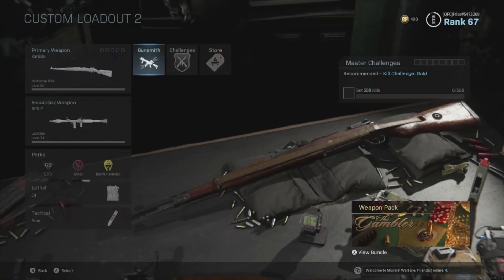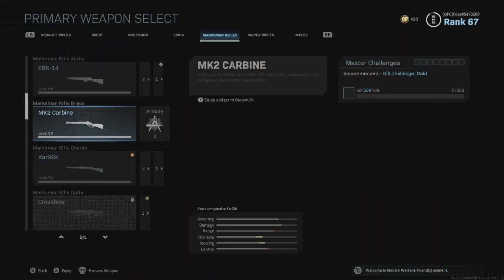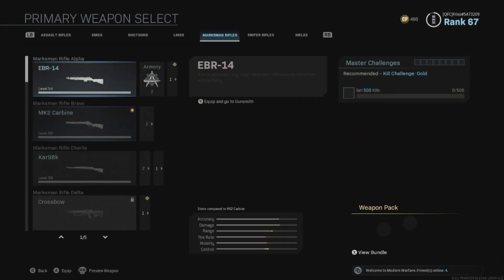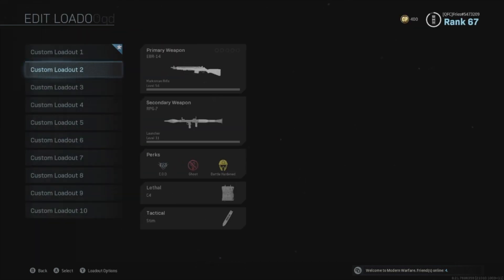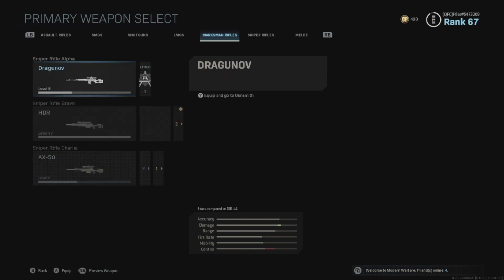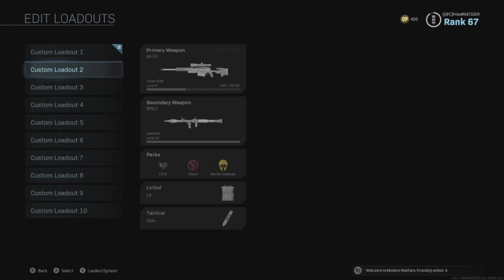I got gold for all the marksman rifles. I'll show you guys — there's gold, as you just saw, the CAR. Carbon. Gold. And EBR. Gold. So apparently you need the sniper rifles too before you can get platinum for all of these.